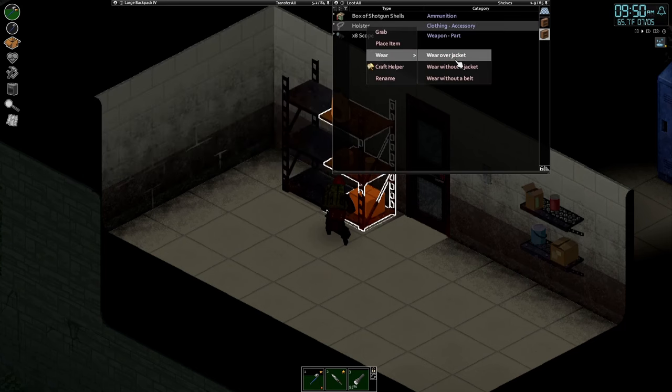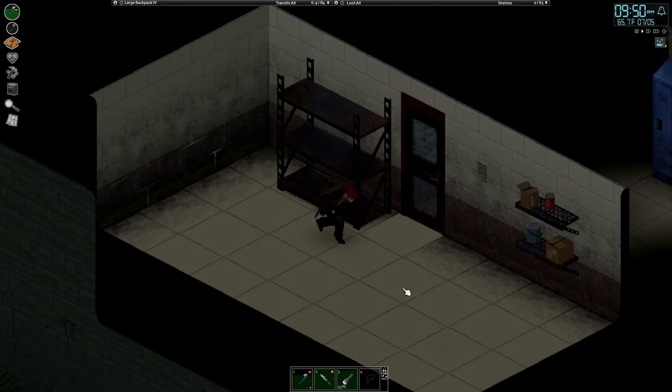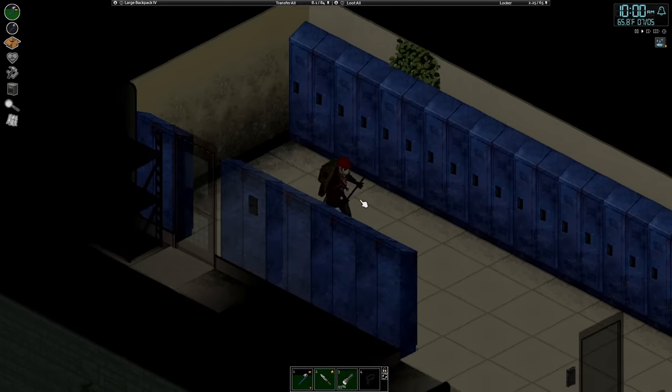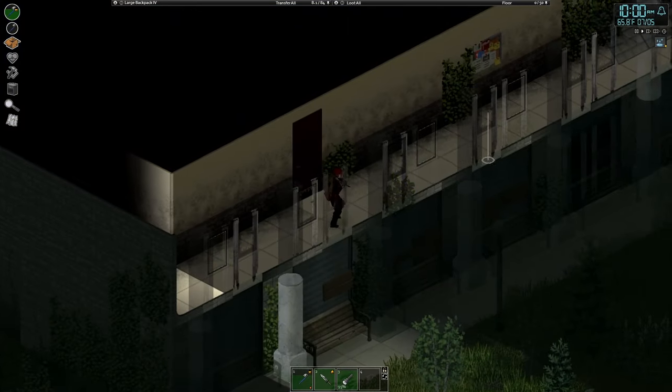Armory — kind of very empty. Oh, holster! I didn't even see that. Wear it — over there we go. We can go get our pistol now. 5.56, 9mm — nice, very nice. Let's get out of here before they block off my one way out.